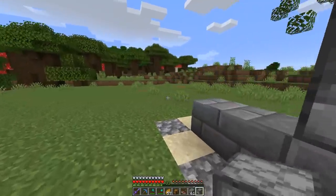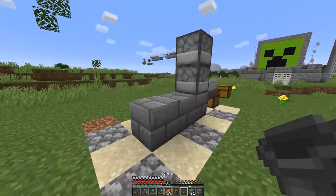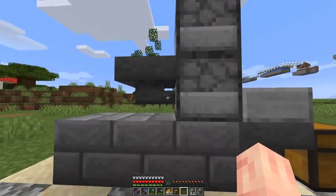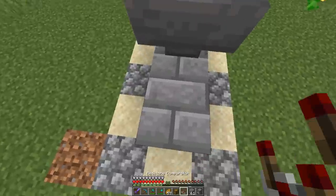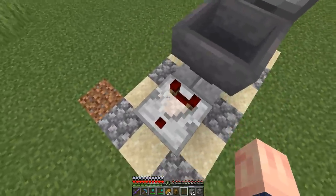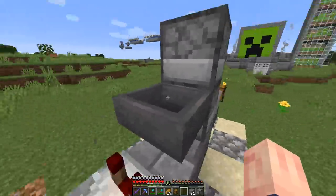Next, take this hopper and place it going into this dispenser. Make sure the little part is going into the dispenser, and for this one going into the chest, or else it won't work. Then right behind here, place your comparator — make sure the little one dot is facing this way and the two dots are over here.